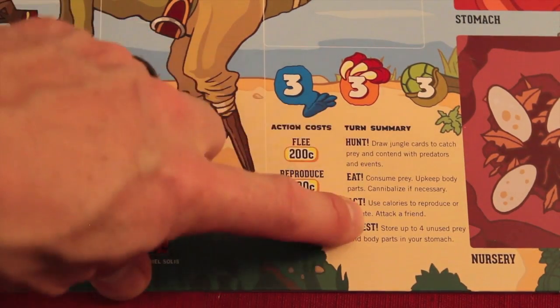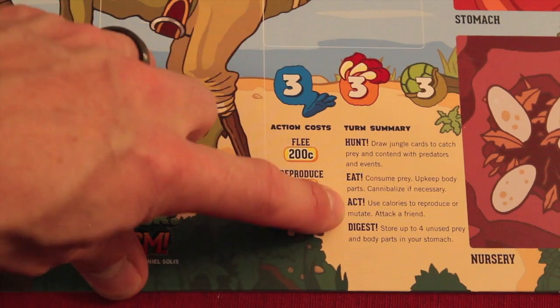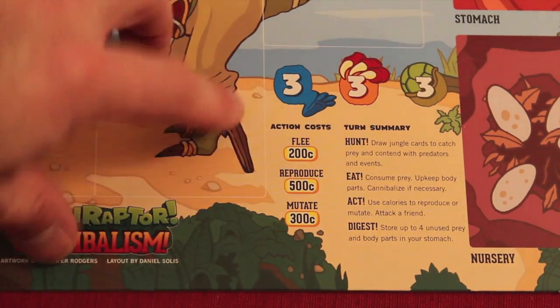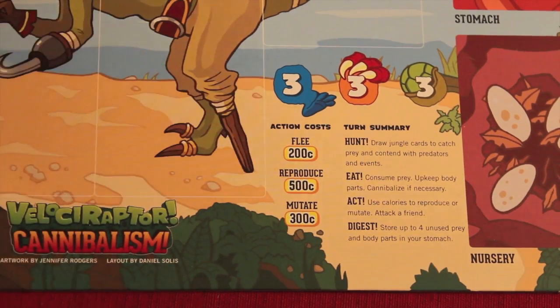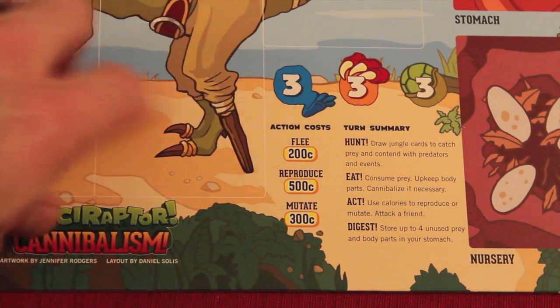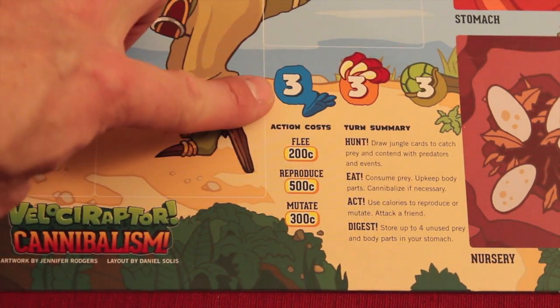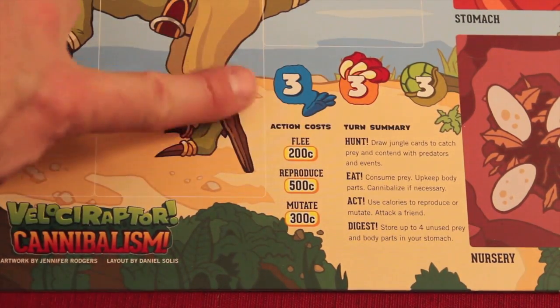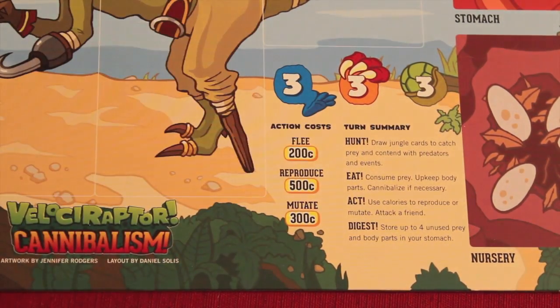Right on your board you can see a turn summary. We're going to go through hunt, eat, act, and digest. Hunt means drawing jungle cards equal to your speed. When we start, we have a speed of three — speed, attack, and defense are listed on the card. So we're going to draw three jungle cards to hunt.